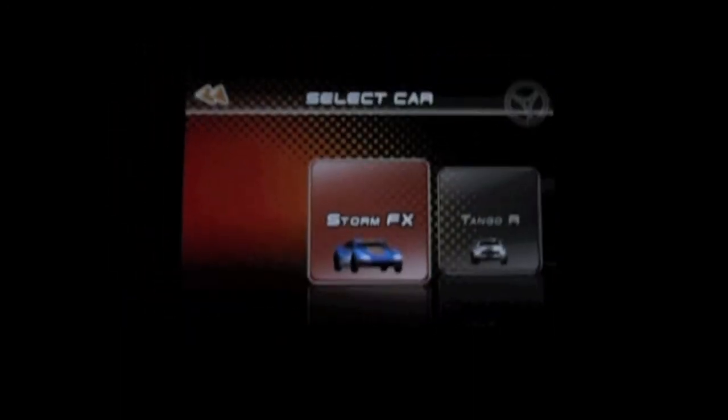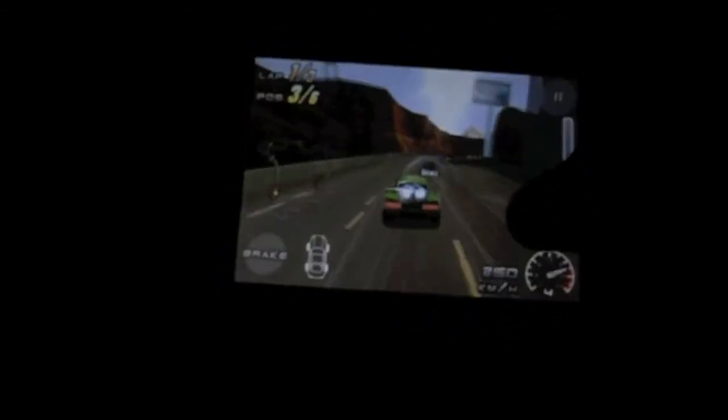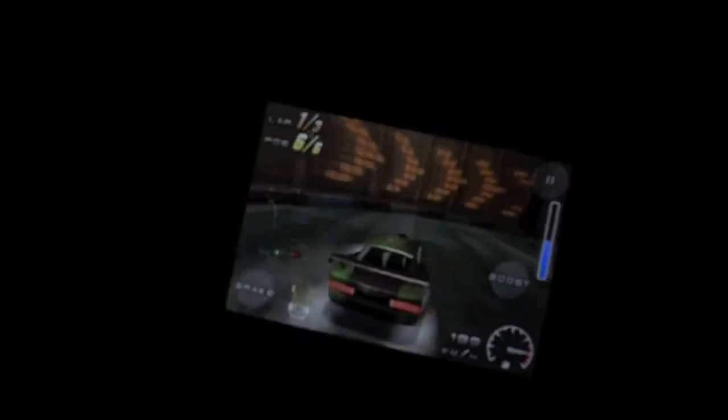When you start the first stage, you can choose whatever car you have unlocked. It loads up pretty fast. Then you just start racing. You collect these little blue things for boosters, and little dollar signs that give you money. In each cup it's different — on the first few cups you get 500 for each dollar sign, then 1,000, then 2,000, and so on. There are also little stars called stunt stars you can collect for extra points.